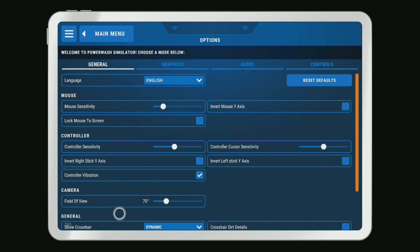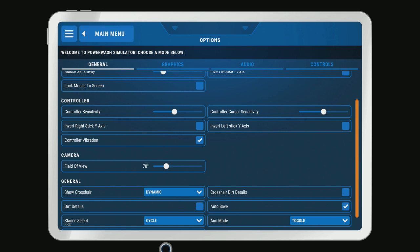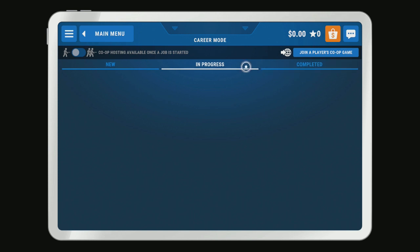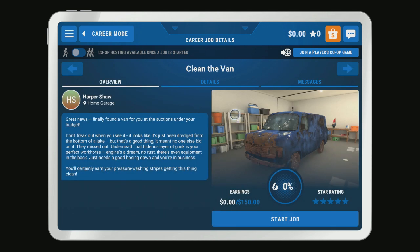Mouse sensitivity doesn't matter too much because I'm using a controller. All right, into career mode. We've got a money system, just like House Flipper. I'm not sure how it's gonna work — it's not like you can build anything. The first thing we gotta do is clean the van for 150 bucks once it's completed. That's our home garage. I'm not sure if it works exactly like House Flipper where it's your own house, but let's find out.